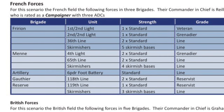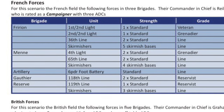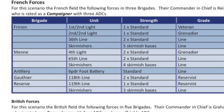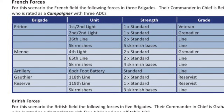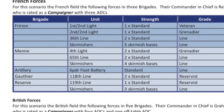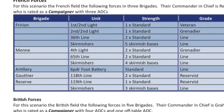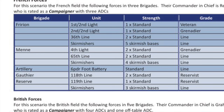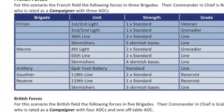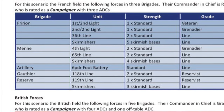They also have a six-pounder foot battery classed as Standard. Guthier's brigade is held off-table and is only committed if another brigade is broken. That consists of the 118th Line — two standard battalions reservists — the 119th Line, one standard battalion reservists, and four skirmish bases, not three.